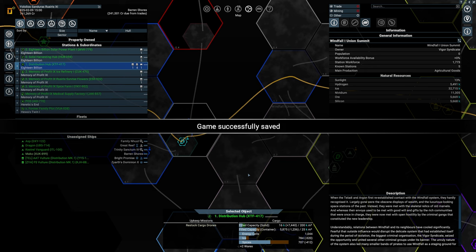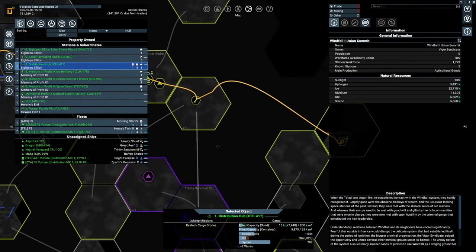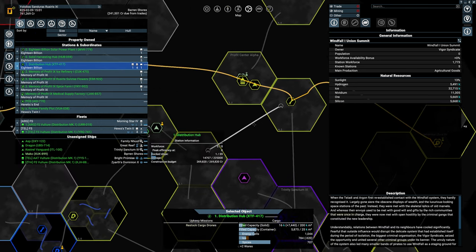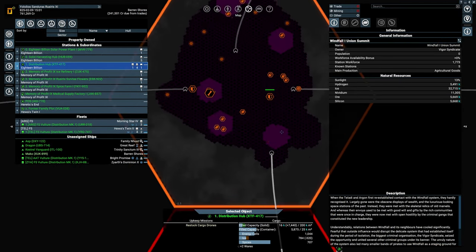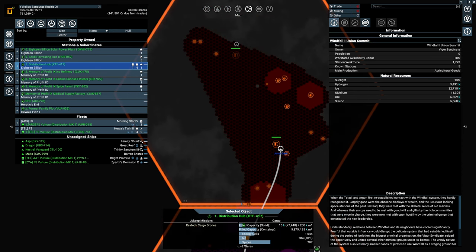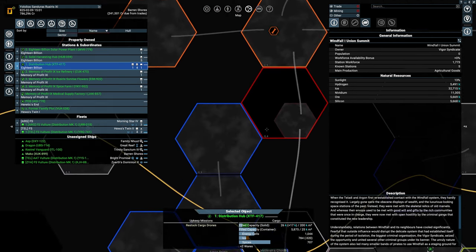That old refinery is going — because I think that will generate a lot of cash. It would help if we can get to hull parts, Claytronics, and stuff like that, and really build on our POS. Right now it doesn't look too good on the Xenon front. This station is still there — like they're no longer as much of a victim to the Xenon.